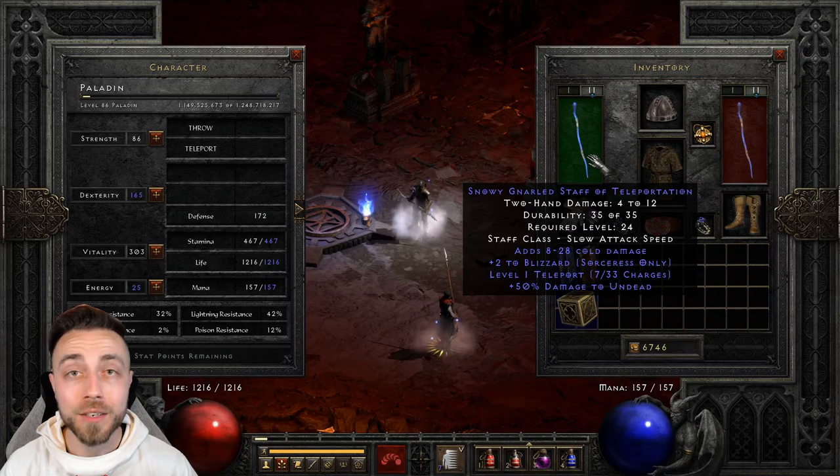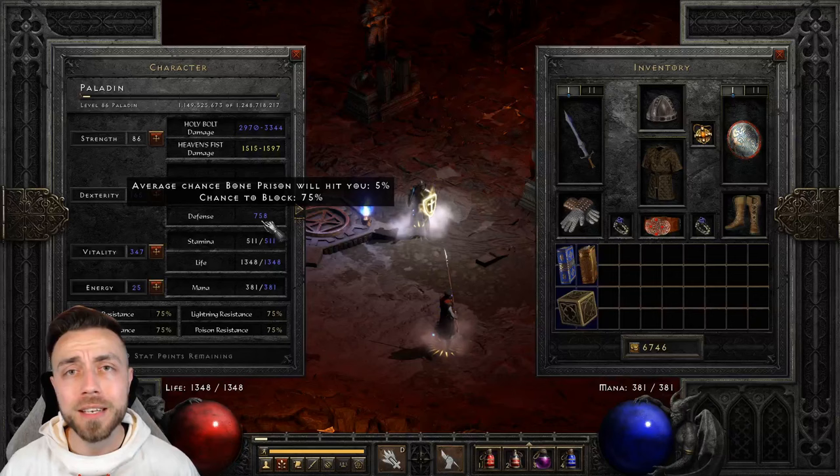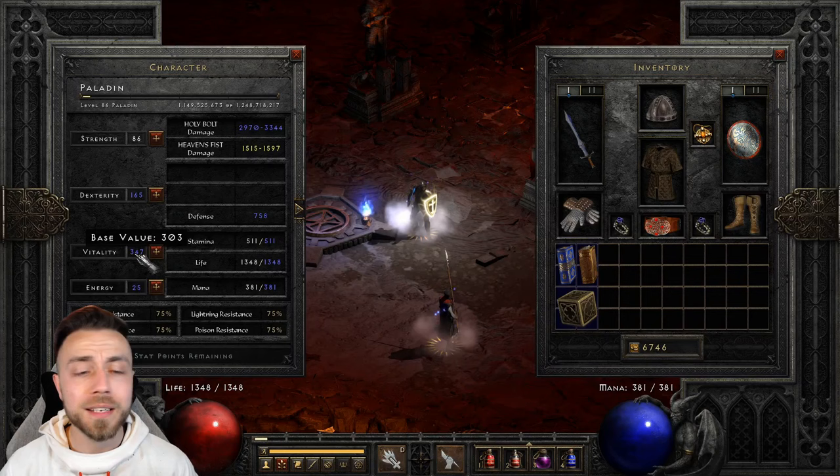For our attributes, we put in enough strength to use our gear, then enough dexterity so that once we cast Holy Shield we'll have the 75% chance to block. Make sure to keep Holy Shield up as often as you can to survive attacks. The rest of our stat points go directly into Vitality, and with our current setup we have over 1,300 life and nearly 400 mana.